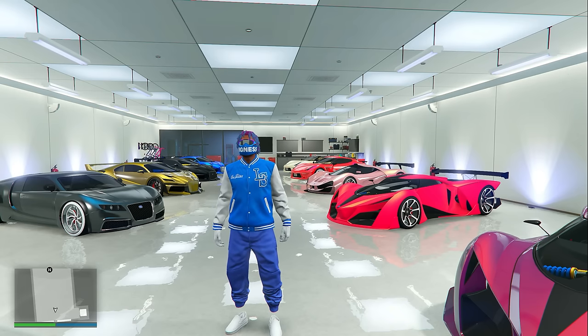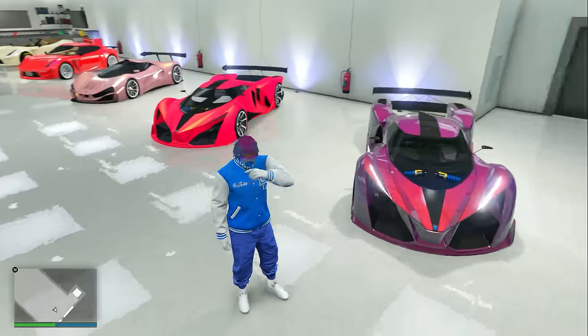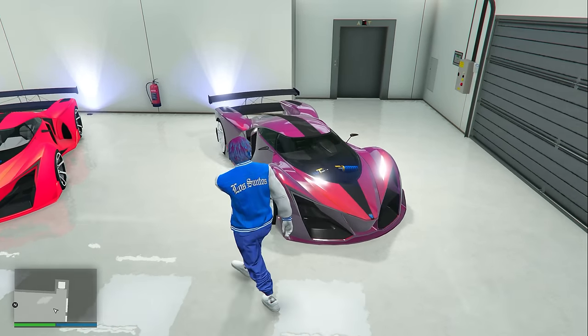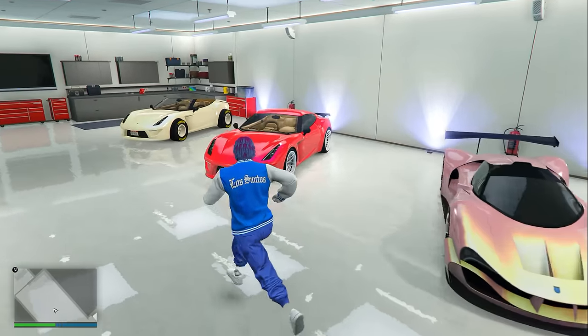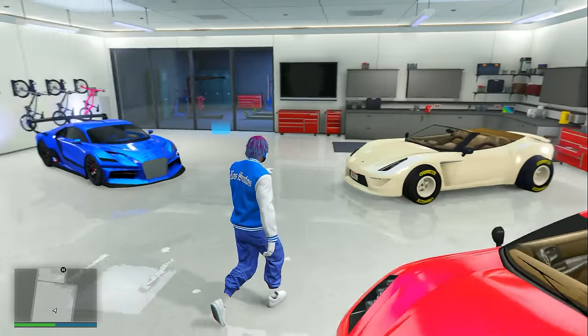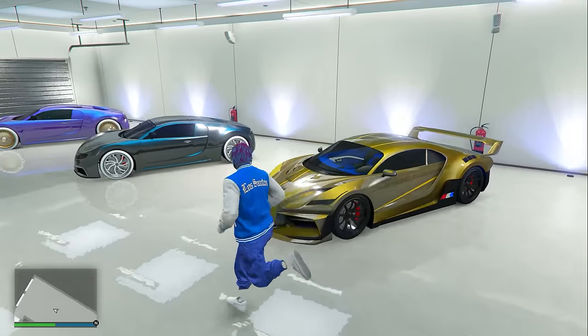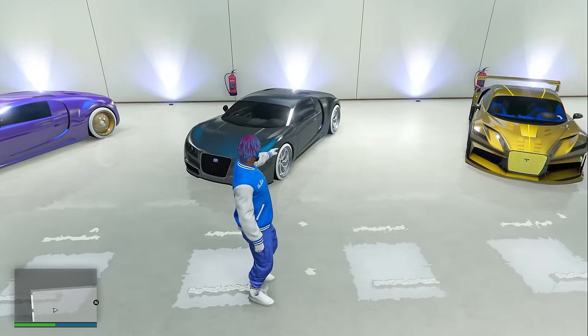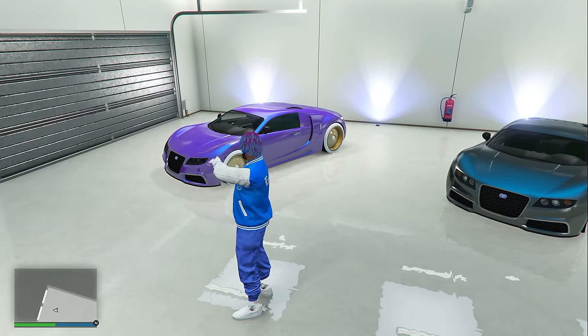Inside my fourth Eclipse penthouse garage we have the Visione, the Grotti Carbonizzare, and another Carbonizzare. Across from that we have the Truffade Thrax, another Thrax, another Thrax, and then the original Bugatti — the Truffade Adder — and also one more Truffade Adder over here at the front.